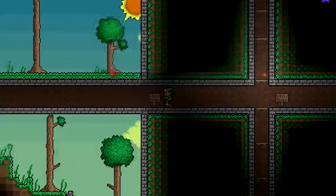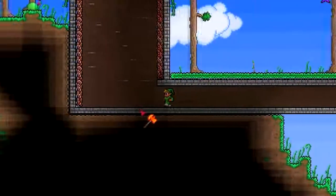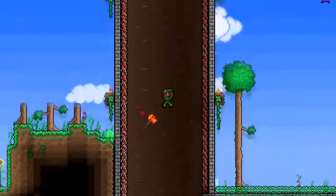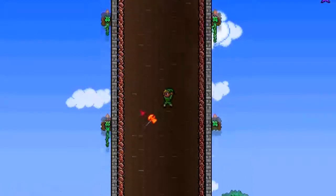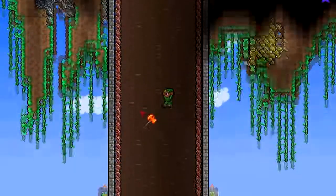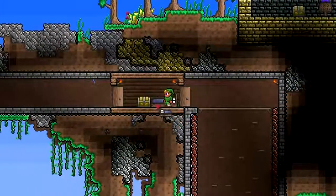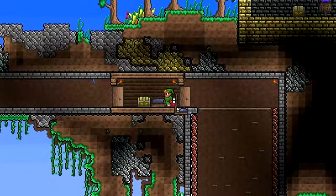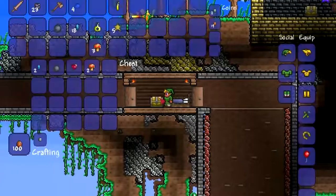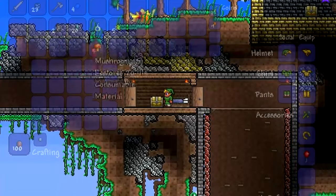The most element level — low difficulty. Titan diamonds: eight. Shiny red balloon for the win. This seems pretty easy — even without the shiny red balloon this will be pretty easy because there are a lot of platforms. I'm getting some lag. Life crystal, a couple of diamonds, a bomb, and some mushrooms.